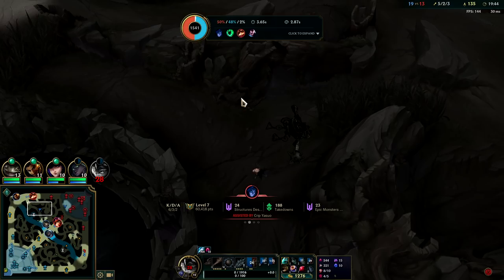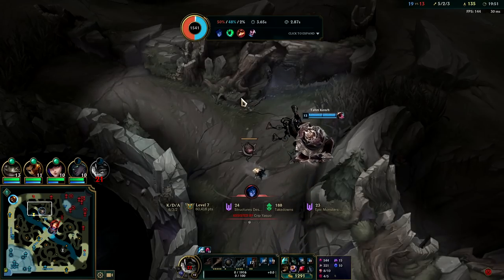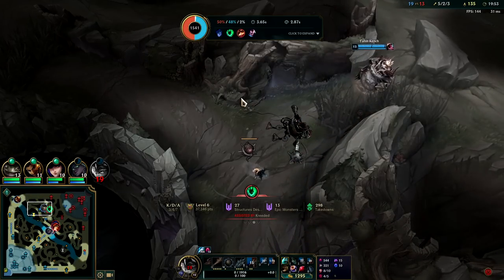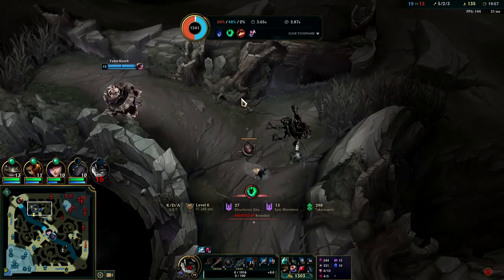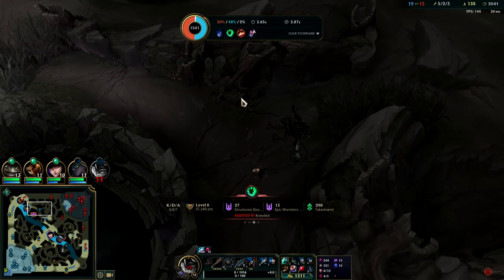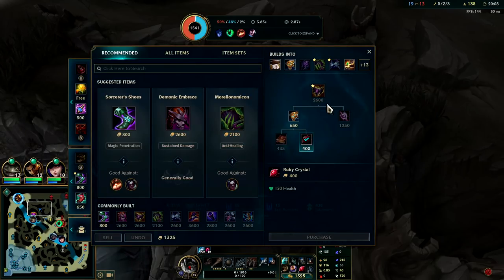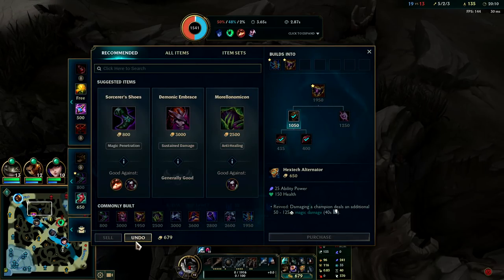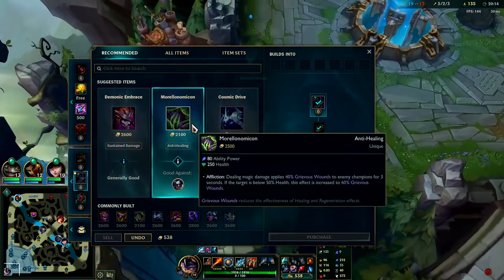Even if Kane's in combat, he can use his E and it will last a minimum of 1.5 seconds — that's easily enough time for him to cross any wall regardless of thickness, because his E provides speed and removes slows. So even though my R was slowing him, and I was trying to blue-smite the buff but failed — he's kind of slippery and we shouldn't chase him anymore. It's not worth dying like that.